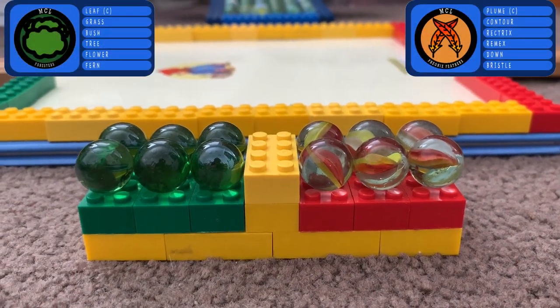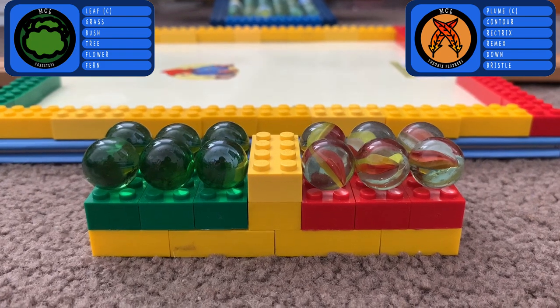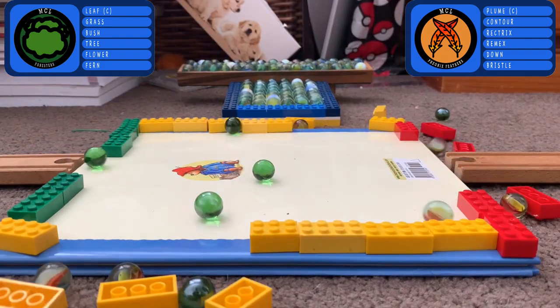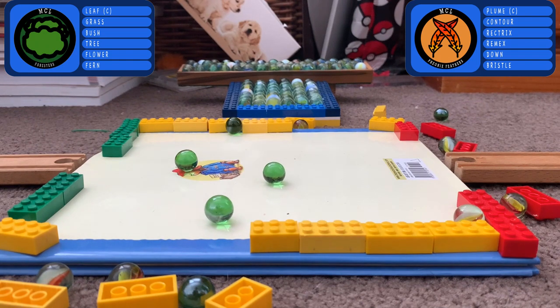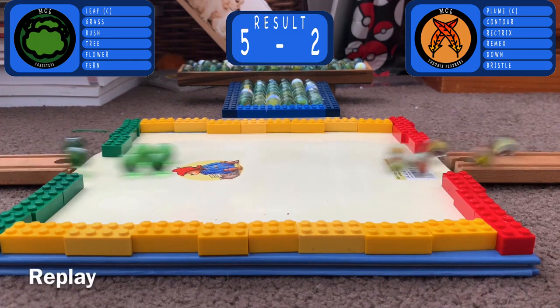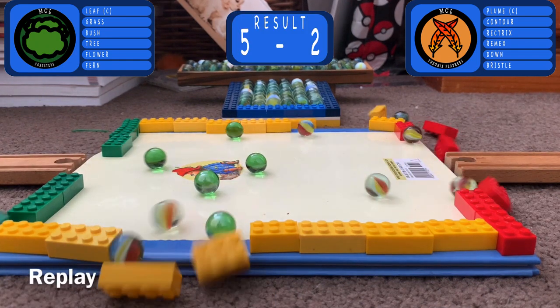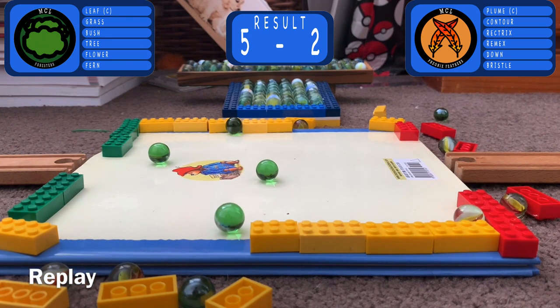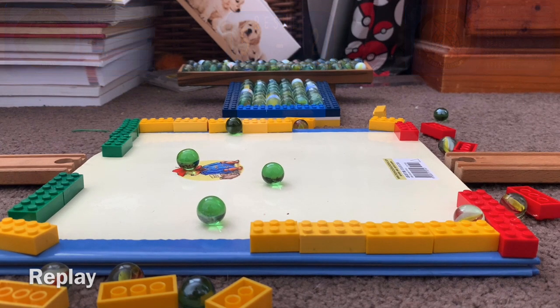Next up, it's the Forests on the green side and the Phoenix Feathers on the red side — 2nd versus 3rd. Down they come, and that's going to be a crushing defeat for the Phoenix Feathers. The Forests absolutely destroy them. The Phoenix Feathers completely fell apart in that round. 5-2 win for the Forests.